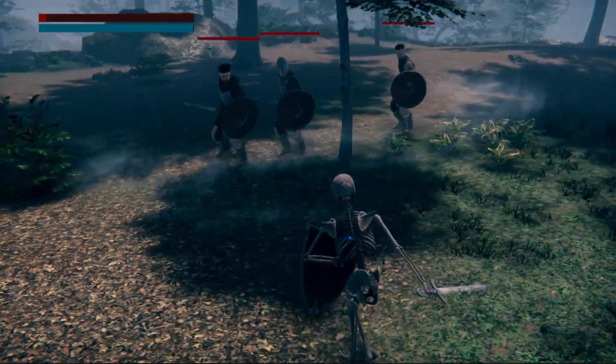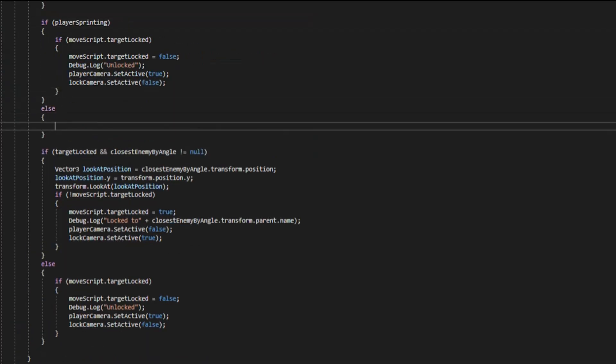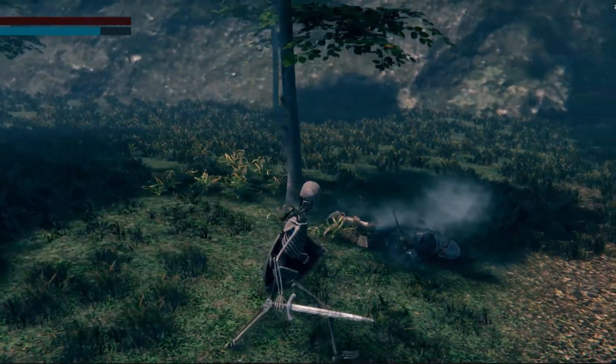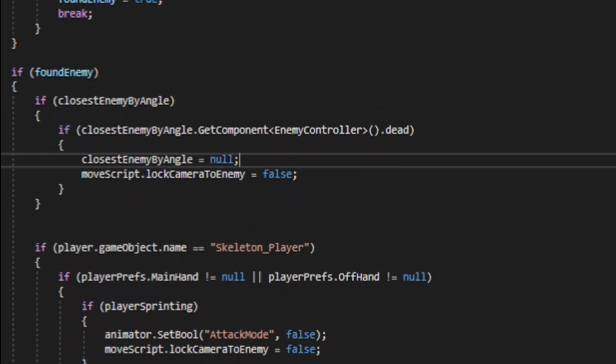So we have some small issues here. First issue is with the sprinting animation when locked on — let's fix that one. The next issue is when the enemy dies, we still lock onto its corpse. Let's fix that too by disabling the lock-on when the enemy dies.